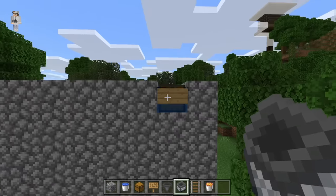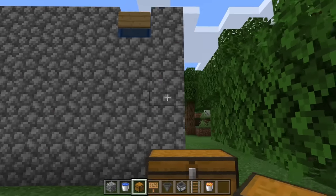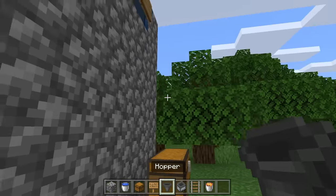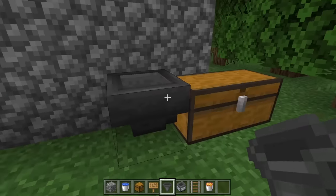The next step is to come over here to this block, then place down a double chest. Then come over here, crouch down, and place a hopper. Make sure this hopper is funneling towards this chest.